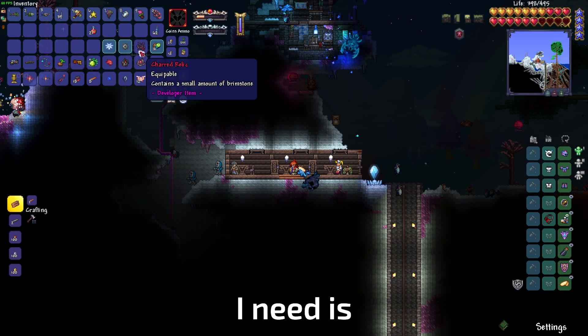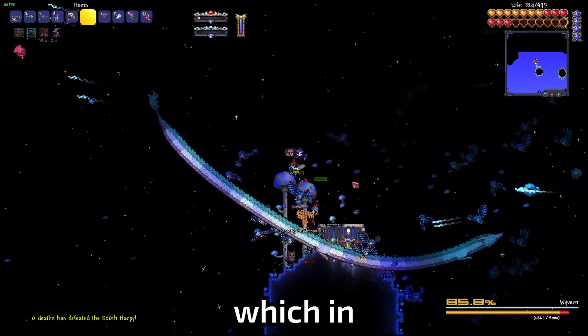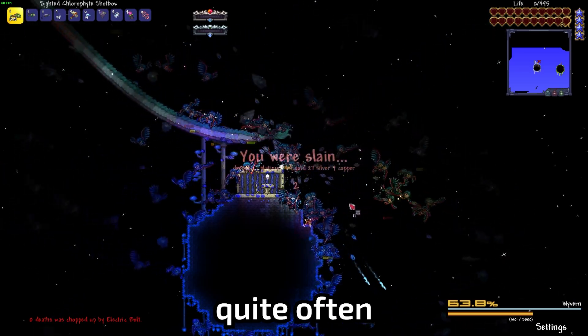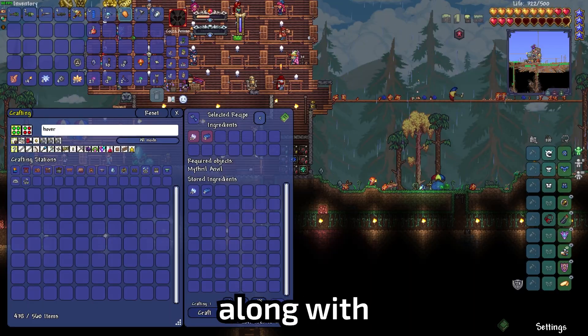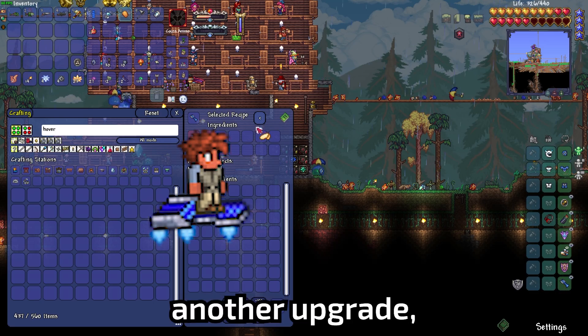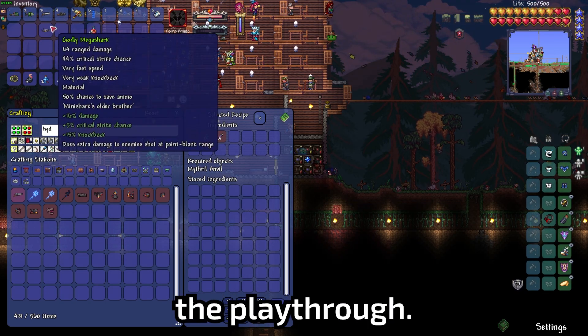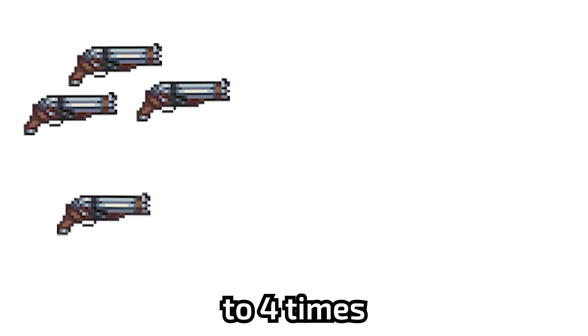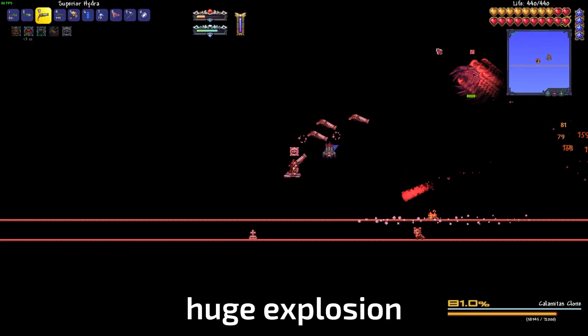Another important thing I need is Shroomite armor, sold by the Truffle. I make a house for him using a floating island, which in retrospect probably wasn't the best idea, as I die quite often getting to and from the island. When he arrives, I buy the auto hammer and make Shroomite armor. Along with the armor, I make the hoverboard. I also make the Hydra, which is one of the first unique guns of the playthrough. It shoots like a shotgun, but also grows heads that shoot 2-4 homing bullets. I can also make them detach, causing a huge explosion and massive damage.